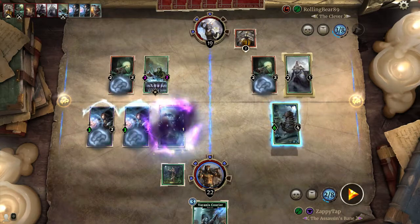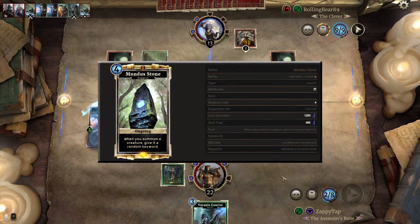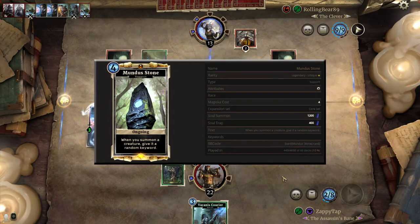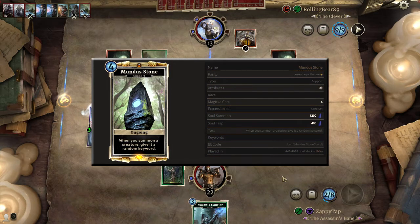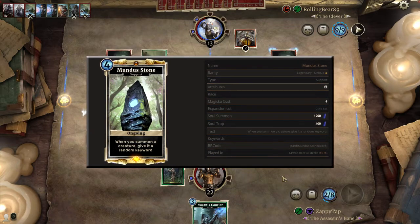Hey, what's up everyone, it's the Zapser here and today we have our first legendary card - the Mundus Stone. It is a powerful legendary, it's a four-cost support card. Every time you place a creature down while this is active, it has a chance of getting one of six buffs: lethal, guard, charge, breakthrough, drain, or ward. I would say that most people want the ward or charge.